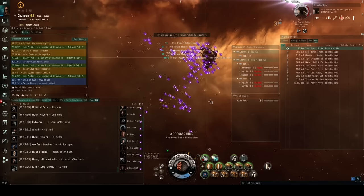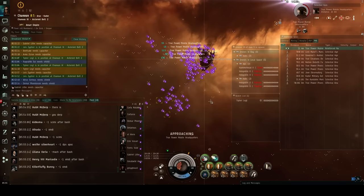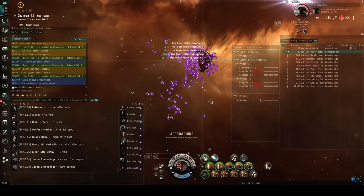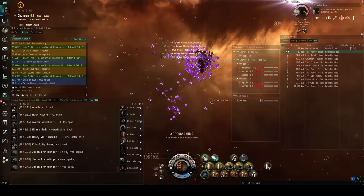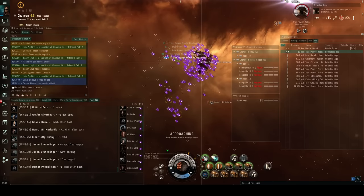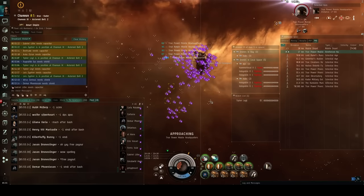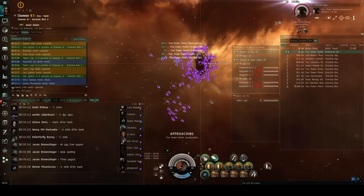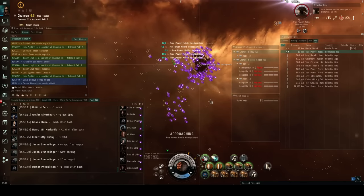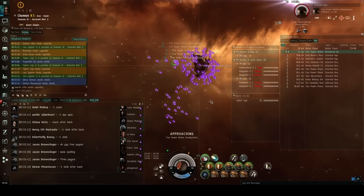Basically right now this is our built-in bio break for incursions because it usually takes about four to six minutes. We started at 15:20 into the recording so we'll see how long it takes — we have quite a lot of Vindicators so it might be pretty quick. This is your free time: make a sandwich, take a shower, go to the bathroom, let your dog out. Right now there's basically zero risk involved — there are logistics pilots on grid, no enemy NPCs respawn, the tower doesn't shoot anyone. The only thing that could possibly go wrong is if someone comes in and suicide ganks you, which I have never seen or heard of happening.